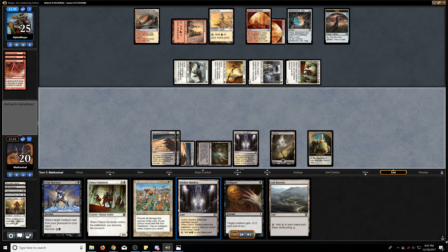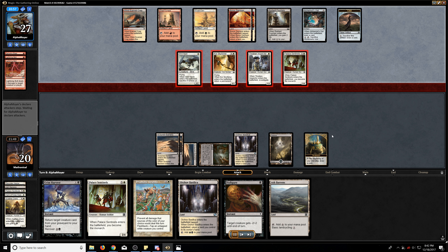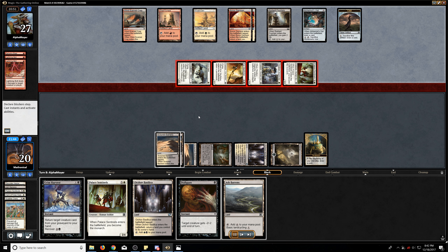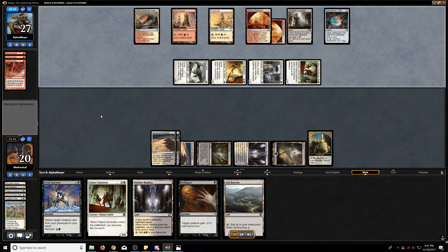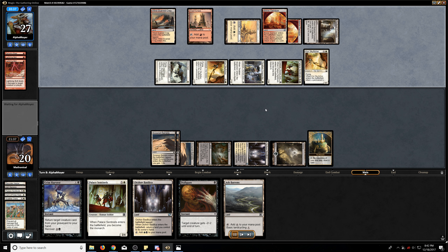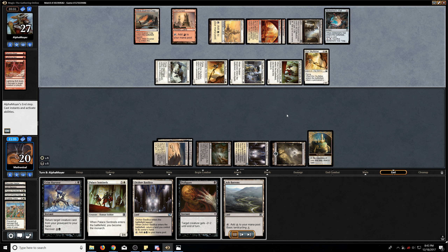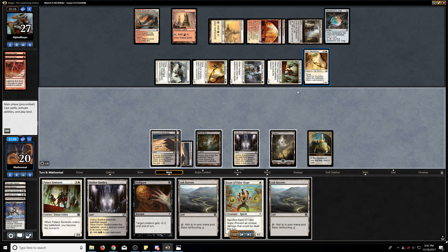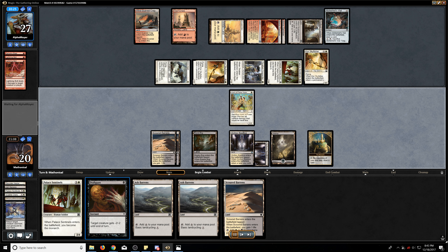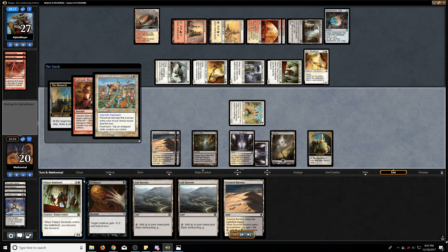Sure enough they do have a Lightning Bolt. But here we're basically looking to use the Prismatic Strands to fog out this next turn. We just want to keep riding this Monarch and preventing our opponent from taking it. Our opponent looks to be digging, probably for another Palace Sentinels. But they did find a Core Skyfisher which would have allowed them to reset their Palace Sentinels. I was actually a little surprised when they didn't do that. But here I'm just going to go ahead and start doing the Kami Lock. Basically I've got the Prismatic Strands in the graveyard so if they try and burn it I'm just going to protect with the Prismatic Strands.